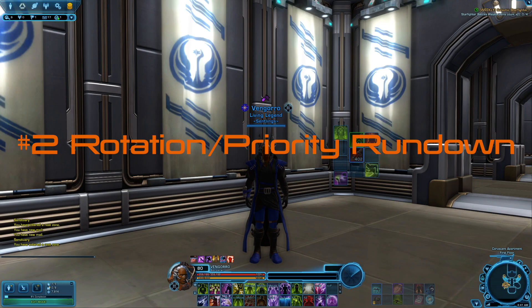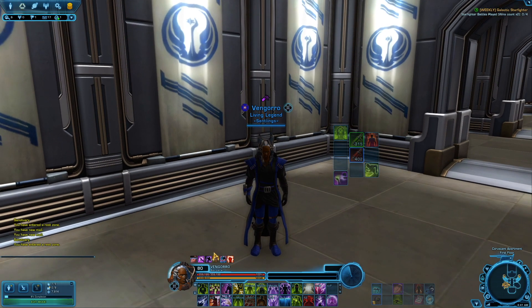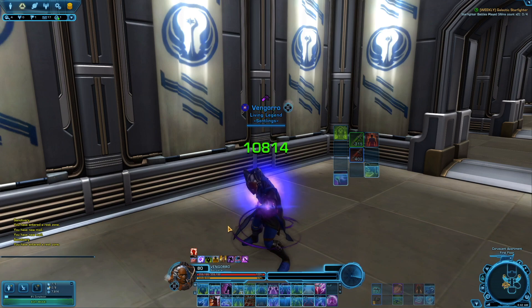Here in part two, we have our general rotation — but it's more of a priority list. Your biggest priority in majority of fights: you're going to see your tank running into a fight and you want to open up before they even get there with just a Resurgence. Throw a Resurgence on them because that's going to make them that much tankier and it's going to start their heal over time. They're going to start taking damage from the boss, and usually right up front the boss likes to give a pretty big smack depending on the fight.